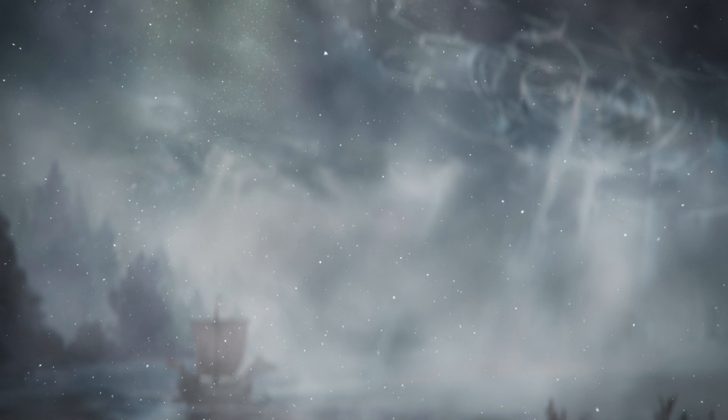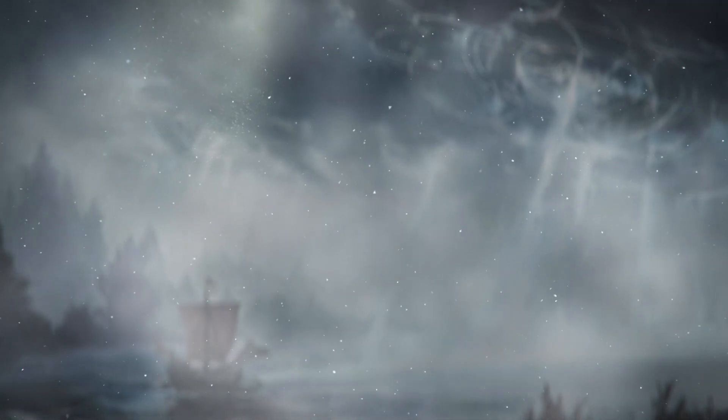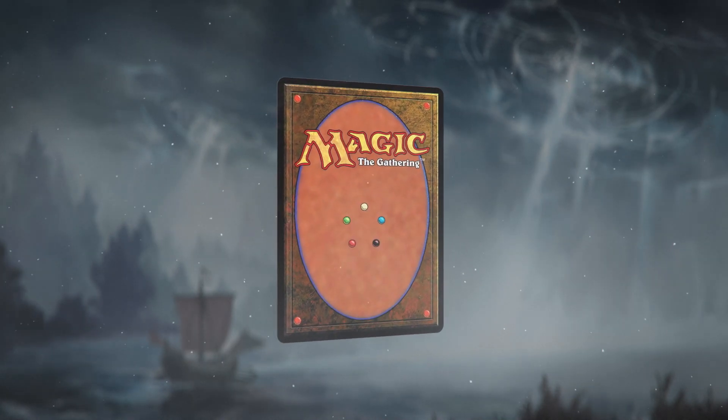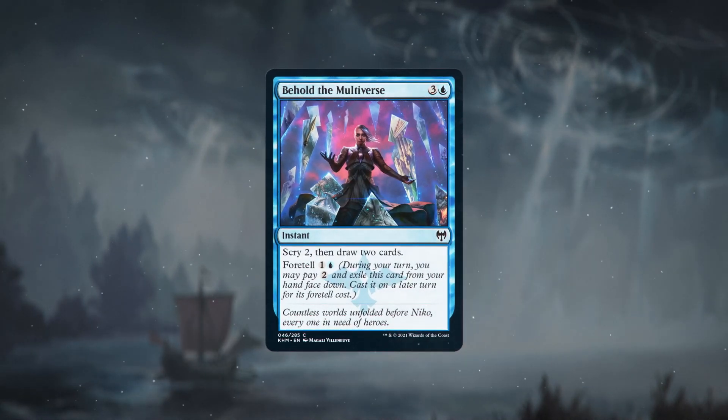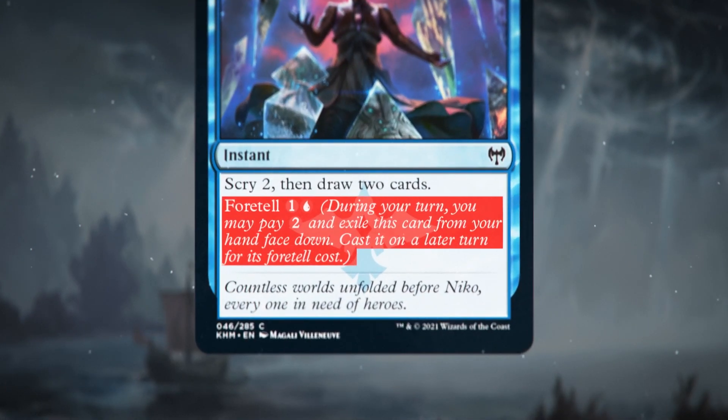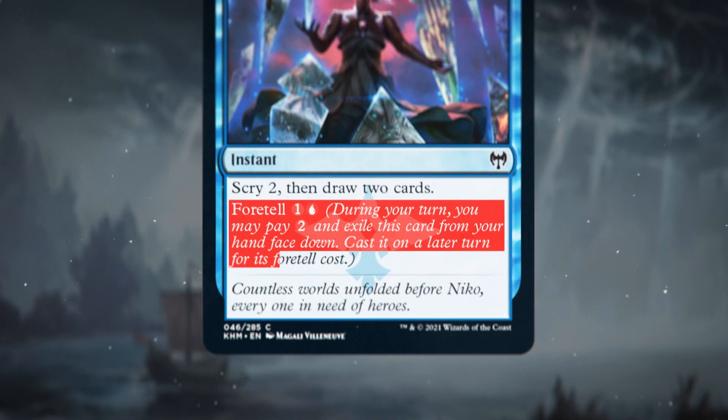As has been prophesied, a new keyword, Fortell, is ready to make its debut. Prepare to behold it. In fact, prepare to behold everything. Fortell lets you cast spells for an alternative cost and throws a little mystery into the mix. Here's how it works.